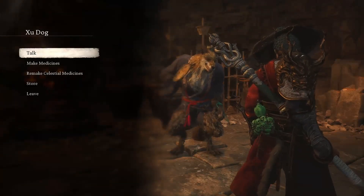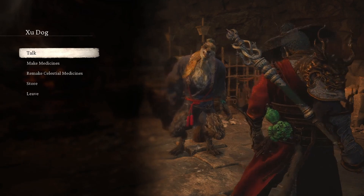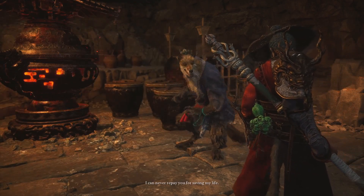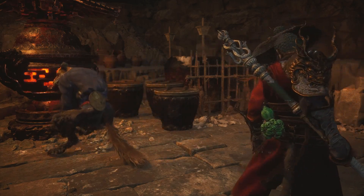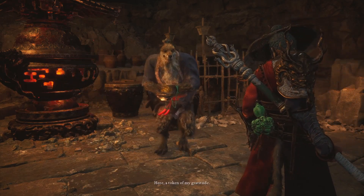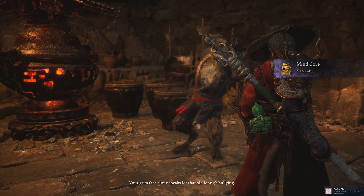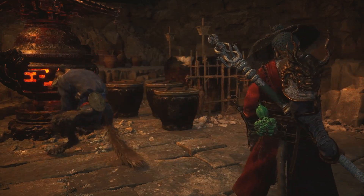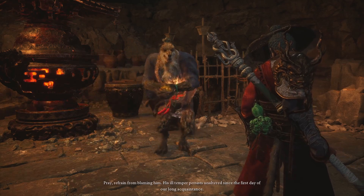Zhudog is an extremely helpful vendor, so make sure you browse everything that he has, but for the purposes of this quest, you want to make sure you actually use the talk action to talk to him in general. If this is your first time actually interacting with him, he's going to give you a token of gratitude for helping him out earlier. If this happens, just talk to him again the same way, but this time he's going to immediately start talking about the grumpy dragon that you attacked and talked to in Chapter 3.